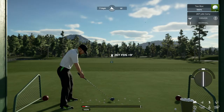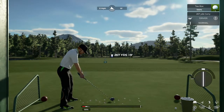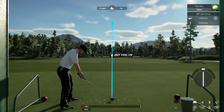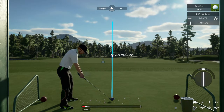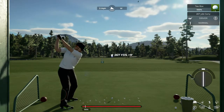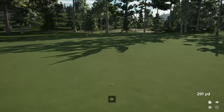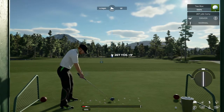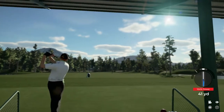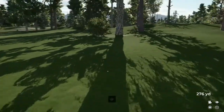Here we are at the driving range. I've noticed from playing this game that I have a tendency to come through really fast, so I've been trying to determine just how much right I need to aim to make sure my ball floats back towards the middle. I usually tend to aim just slightly right, pull it back, swing it through, and hit it with a little draw. I'm not going to try to change the way I swing — it's just the normal way my thumb works with the thumb stick controls.